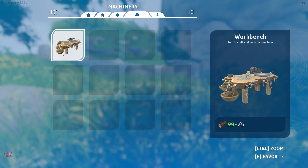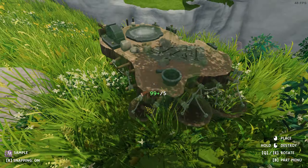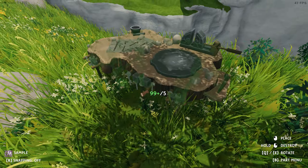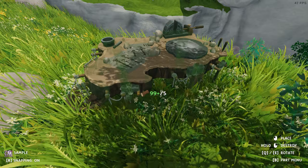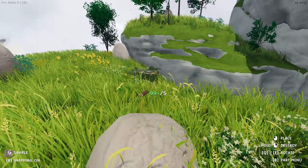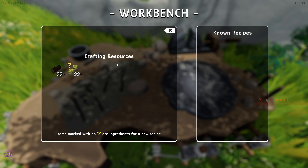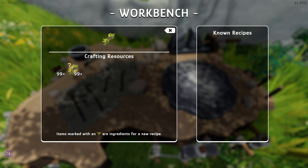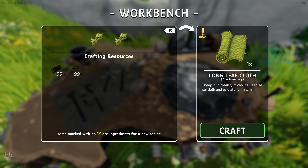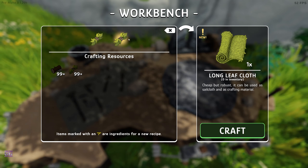We can now build. They changed the way this rotates or snaps - there's a snapping off toggle, R for on. They changed that - cool. So the workbench works the same. They added a question mark to the crafting area and changed this graphic as well.